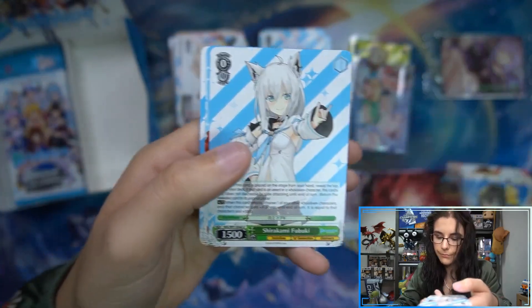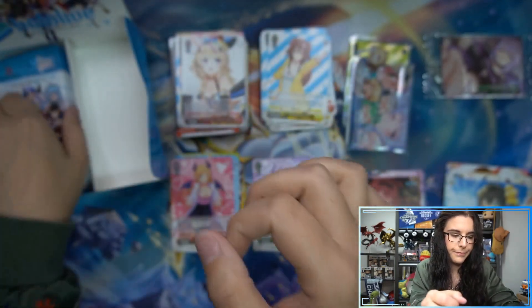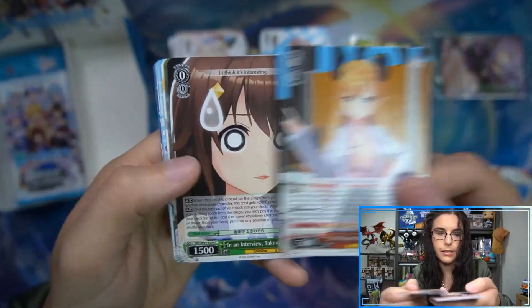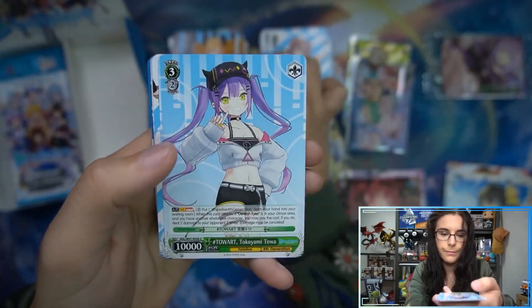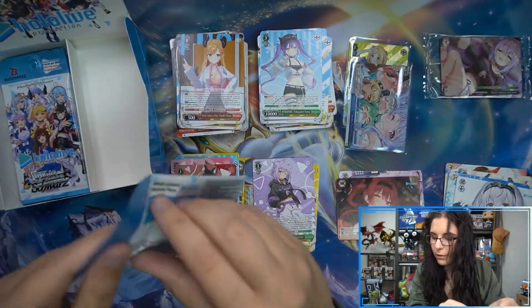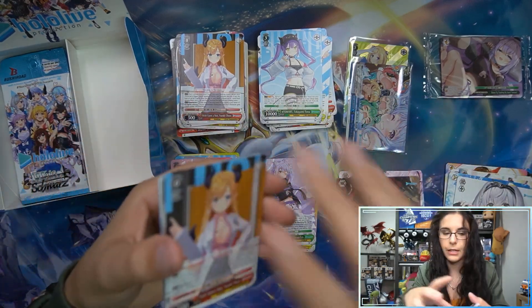Enchanting Gaze, climax, rare. And then Korone, uncommon. And Choco, rare. Now Korone threw me off there — I was thinking it would be a foil, or a rare, but it was not. We have Mio, rare. Noelle looks like 2B from Nier — every time I see her I think I'm looking at Square Enix cards, but I'm not.